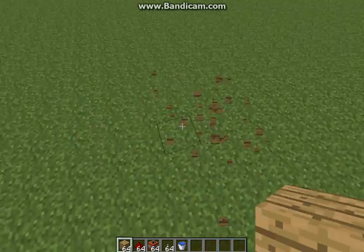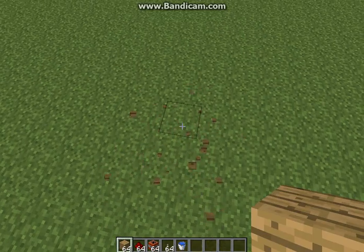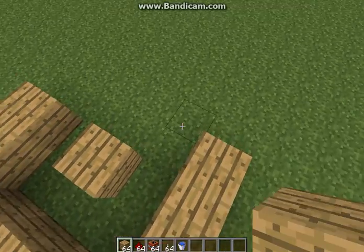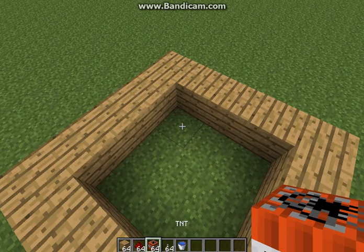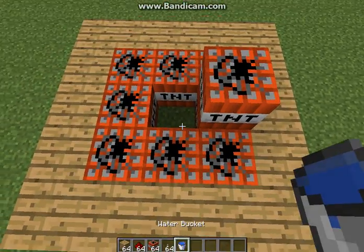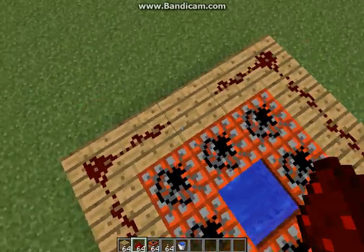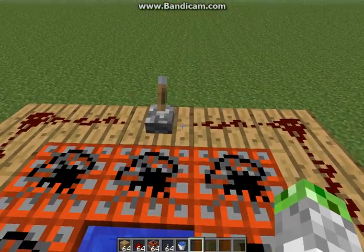What you're going to do is place water in the middle. Basically, you're going to put it all around that middle block. So you're going to break that block. Then you're going to place TNT all around here — all around everywhere but the center. Now in the center you're going to put water so it doesn't blow anything else but you. Then you're going to place redstone on top of the block you chose to put around the TNT. And then you're going to put the lever.